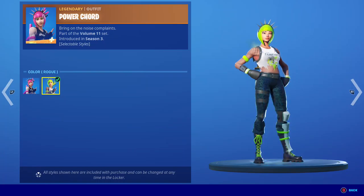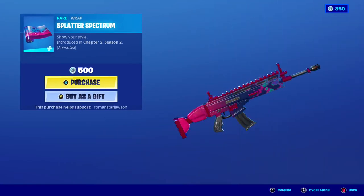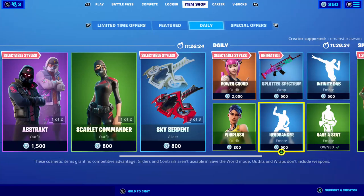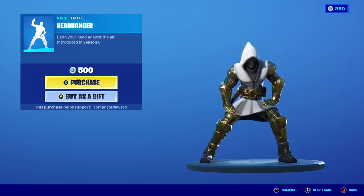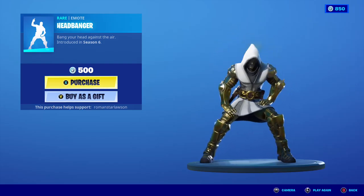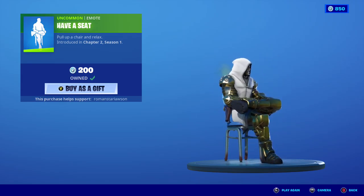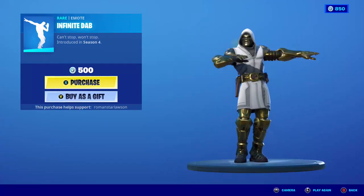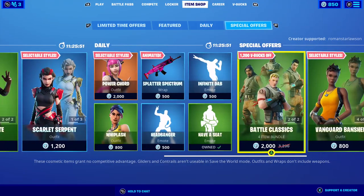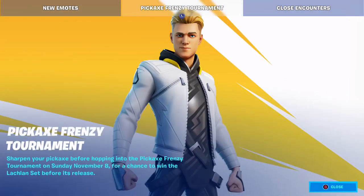The Power Chords are back, with their back bling Six String, Default Rogue, the Whiplash skin back, the Splatter Spectrum wrap, the Head Pairing, and we have the Have a Seat emote — and the Infinite back bling.